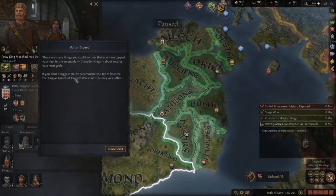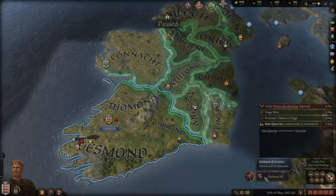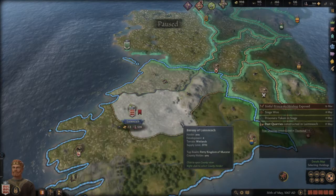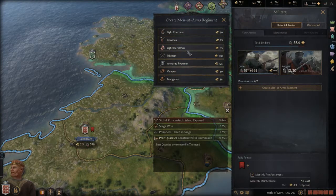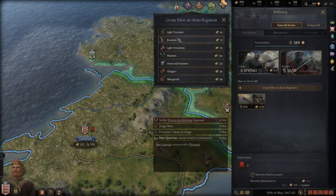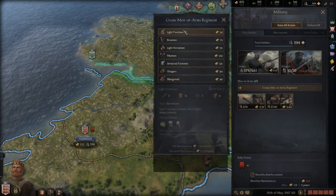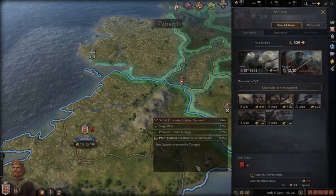What now? They recommend setting your own goals — if you want a suggestion, try to become the King of Ireland. Yeah, that's what I will do. Disbanding the army for now. Looking at the military: men-at-arms options include footmen, bowmen, light horsemen, pikemen, armed footmen, catapults — I'm just choosing some stuff. Maybe some bowmen, light footmen, light horsemen, and pikemen.